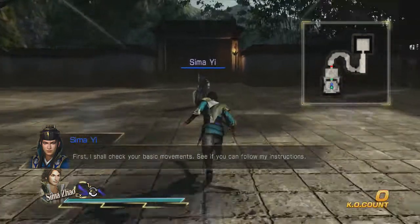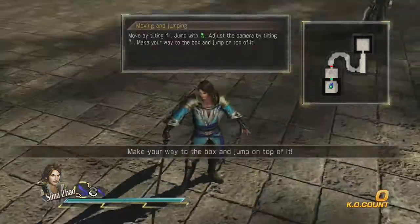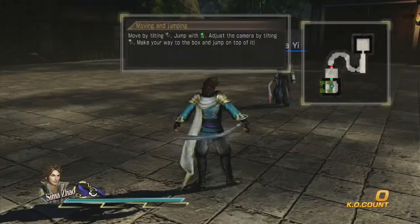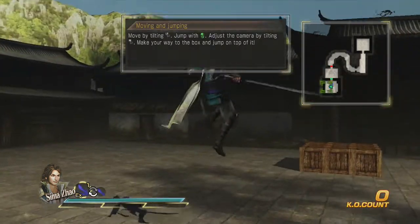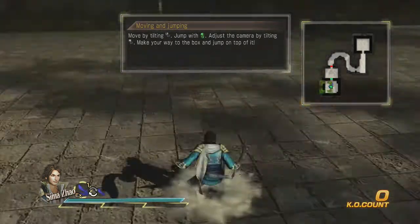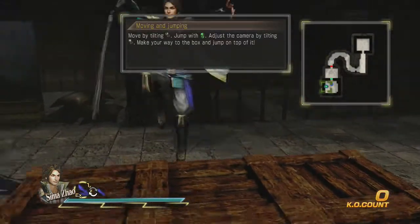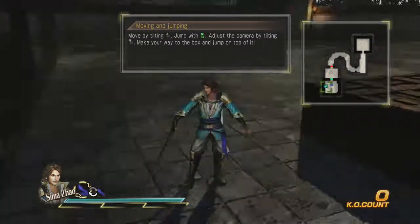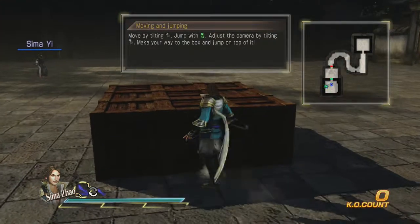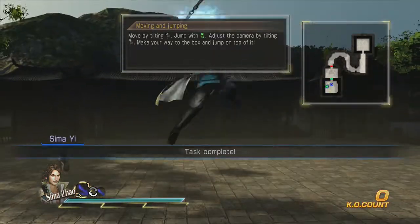They're going to go through the obvious. You move with the left thumb stick, you turn the camera with the right thumb stick, you jump with A — just like what they said. So what you have to do is jump on the boxes. Don't clear them twice like me. There we go, that's how you jump on boxes.